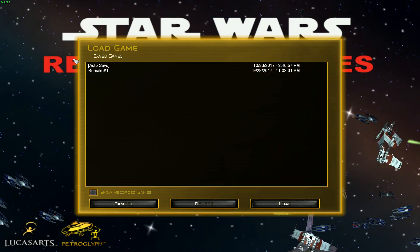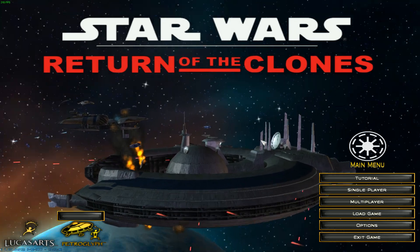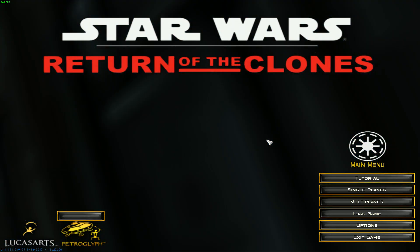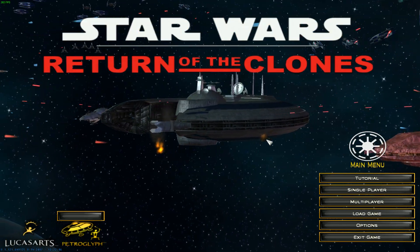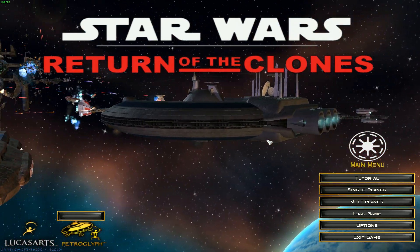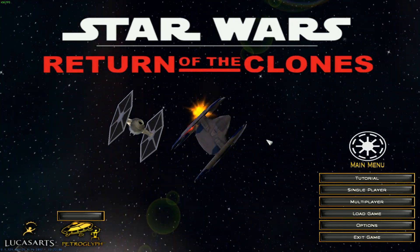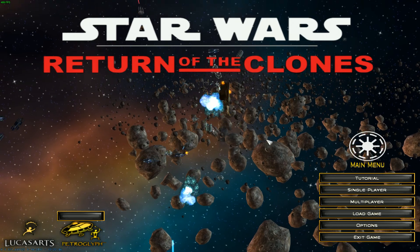If we go over here to load game, I only have one, which is a remake for me — a campaign I'm doing on my own. So this one we're going to do, the mod's called Return of the Clones, it's also on the Steam Workshop. It's really cool — basically all it does is put in the clones as a faction, and during the Civil War you can see there's the Gorsalium in the background, their air base, the TIEs in there fighting. Eventually you see a Star Destroyer.